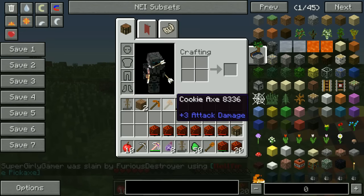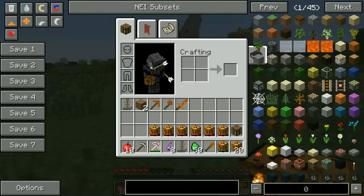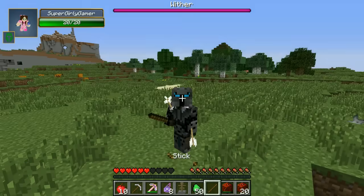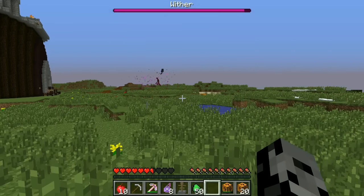I actually got the whole cookie set — I have a cookie sword, a cookie axe, a cookie pickaxe, and a cookie shovel. Can you eat it? Oh, you can eat these, right? Yeah. I remember you eating these once. Oh, you have the stick now — I didn't expect that. Oh my god, the Wither is fighting the Mutant Enderman!